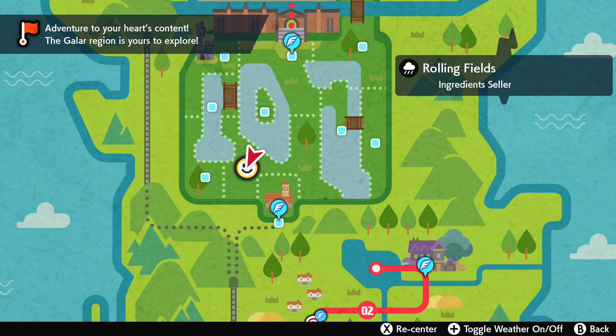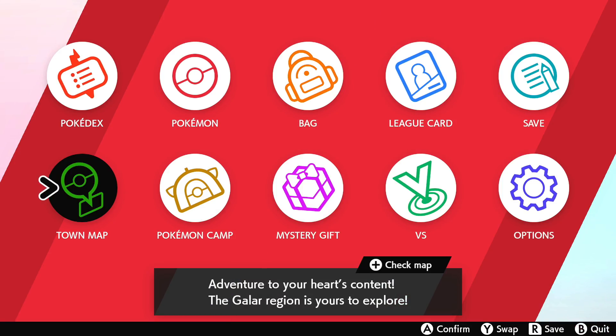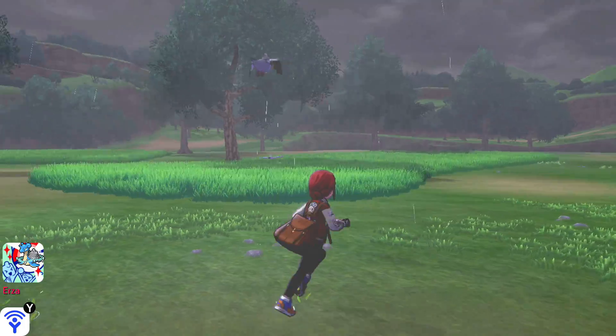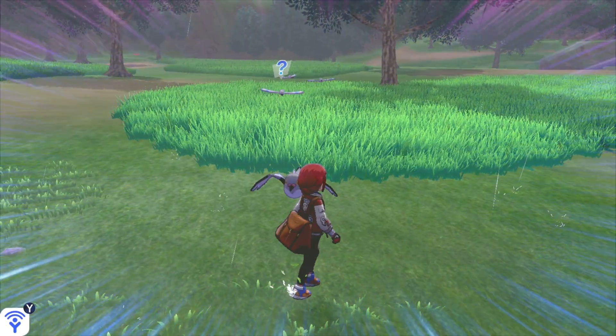Hello everybody, welcome back to Pokemon Sword and Shield. In this one we're going to be looking at how to find yourself a Pee Dove. Now Pee Dove does in fact spawn across quite a few areas, but a lot of its spawn locations are actually in the underworld. But over here in the rolling fields, whilst it's raining, we can in fact see them in the overworld. They're just a little harder to see, because they like to fly quite high.